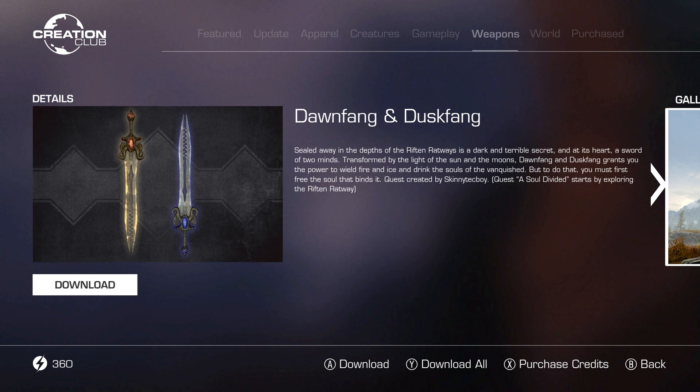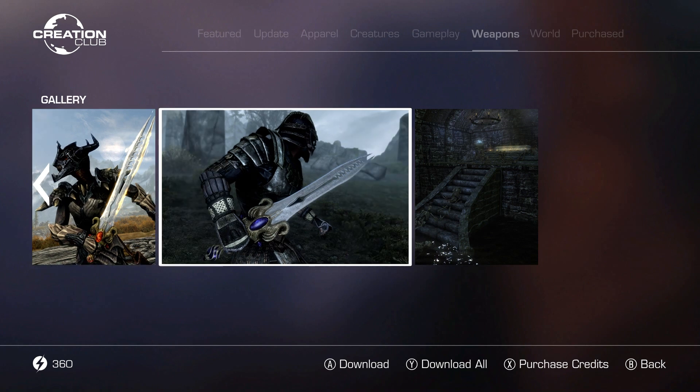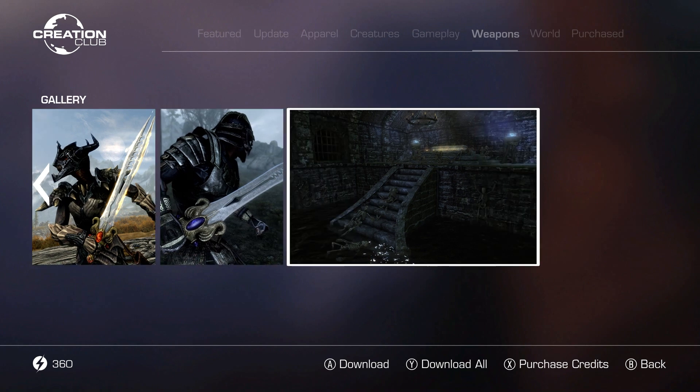Hey guys, we are back with another episode of Skyrim Anniversary Edition content. Today is going to be Dawnfang and Duskfang. I absolutely love this one-handed sword — it's actually returning from the past game Oblivion. It was in the Shivering Isles DLC, and back then it was one of my favorite weapons. I'm glad it made a return.